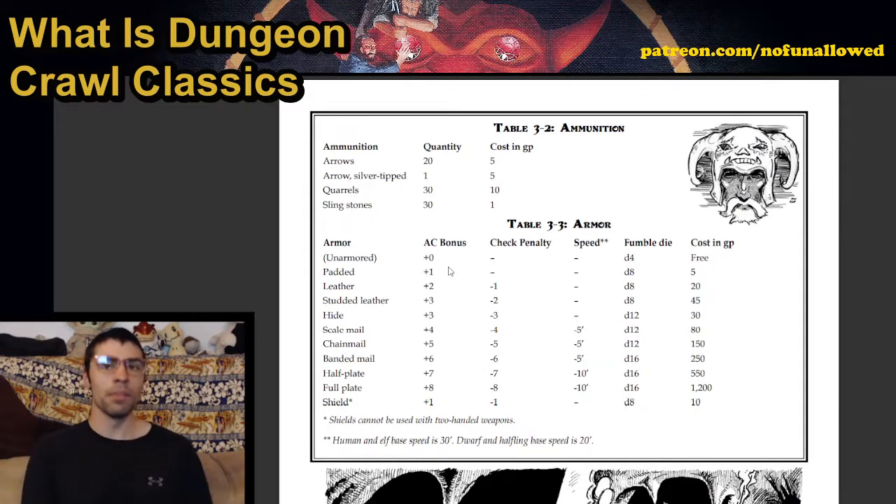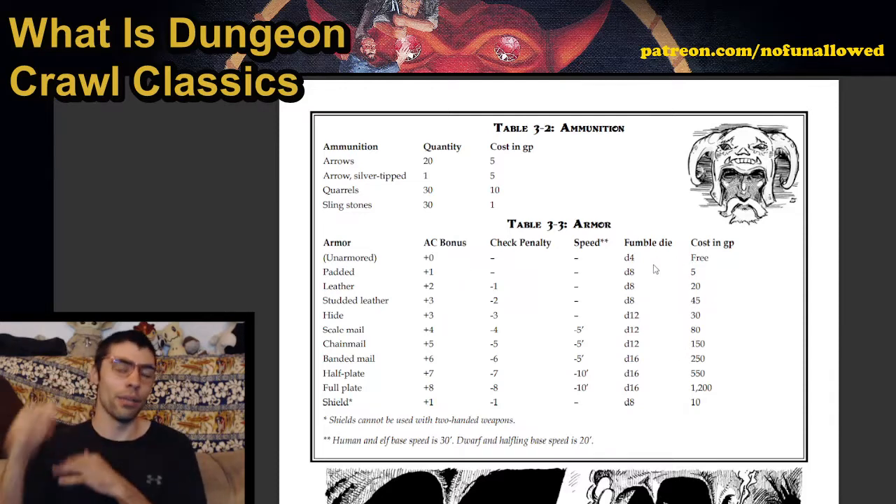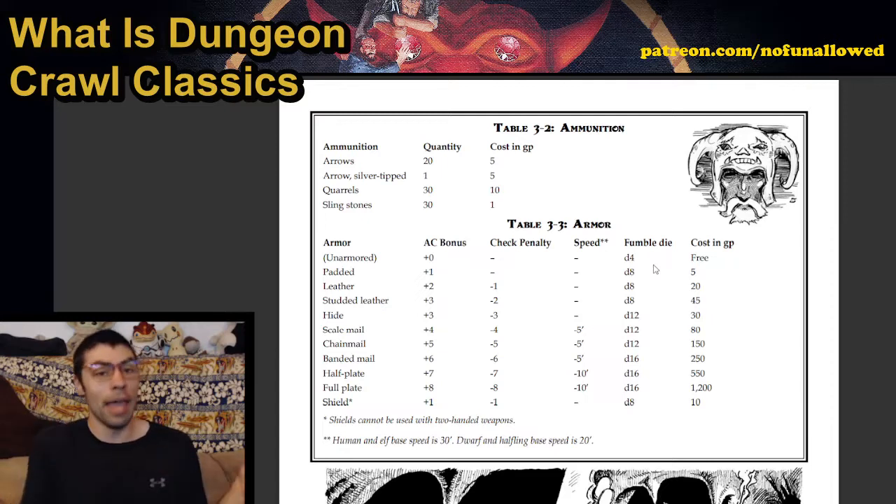When you get a crit — rolling that 20 — you can do some awesome things. However, if you fumble — rolling that 1 — it's very bad, and depending on the armor you're wearing, that fumble could be incredibly dangerous. If you're unarmored, your fumble die is only a d4, meaning you'll only get the first few results, which aren't that bad. But if you have full plate, you're rolling a whole d16, which could be absolutely detrimental.